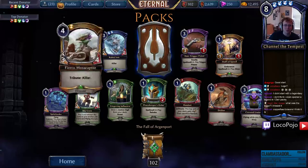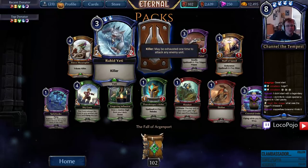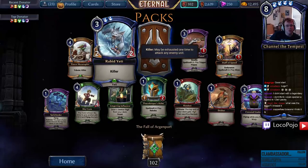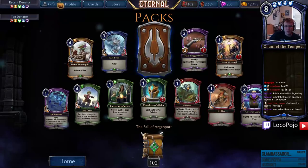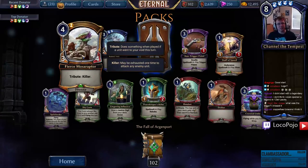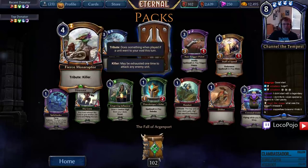Rapid Yeti has Killer — that's a three-drop 2/2 with Killer, which is Dilfex Stalker stats, but it's also a Yeti so you can do more with it. Fierce Mosoraptor — that's a tricky tribute but I think you can do it. The card is reasonably well-statted — this is Horned Vorlong stats and I think you're happier to have this in your deck than a Horned Vorlong, so sure, it seems good.